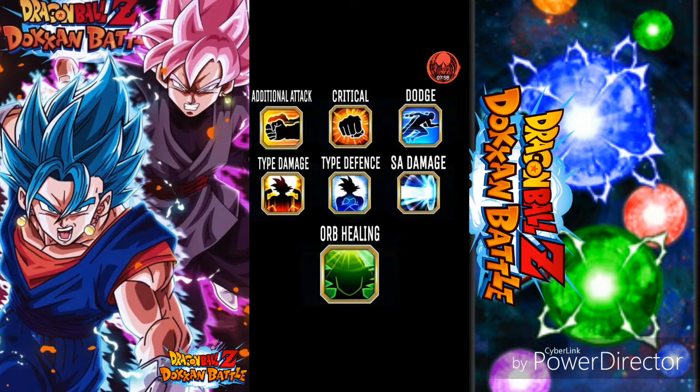When their banners came out I went ham on them. Every single time I had five stones I summoned on their banners. I think I did around 200 stones worth of summons on the Gogeta banner and 255 summons worth on the Super Saiyan Blue Kaioken banner, and I still have not pulled them. I really want those cards. Tell me in the comments below who you are aiming for — Super Vegito, maybe Goku Black.